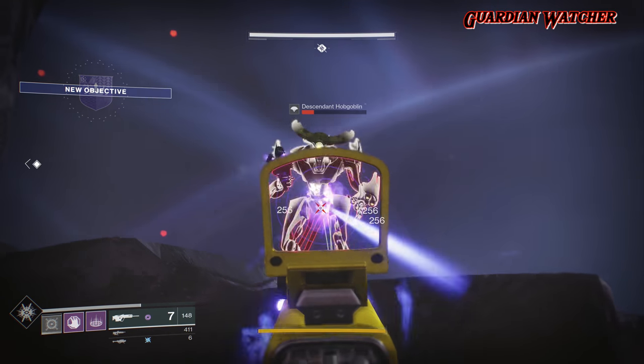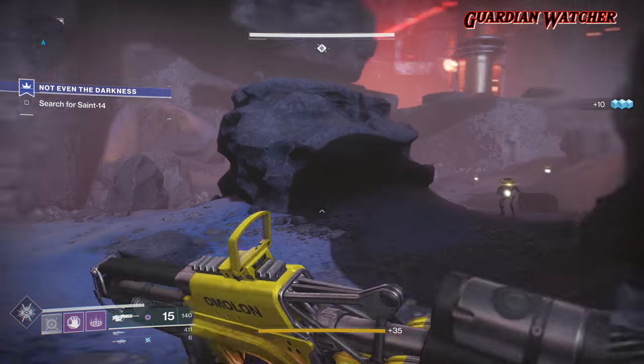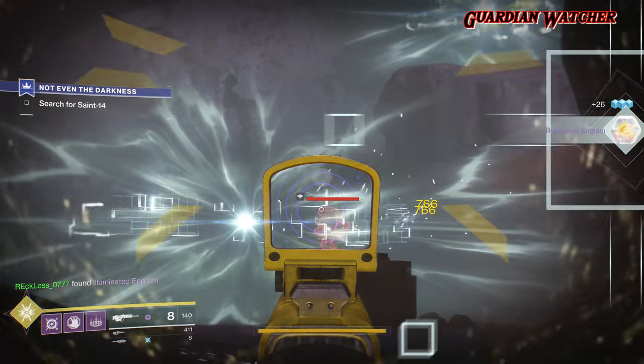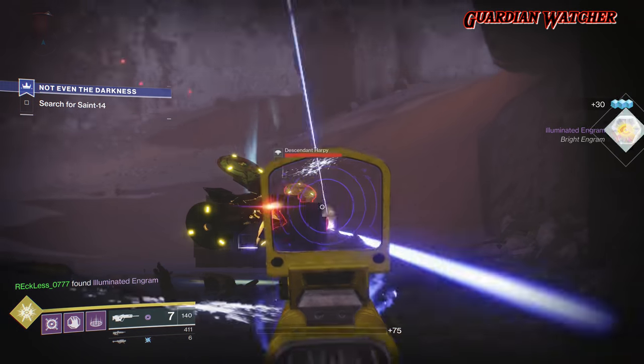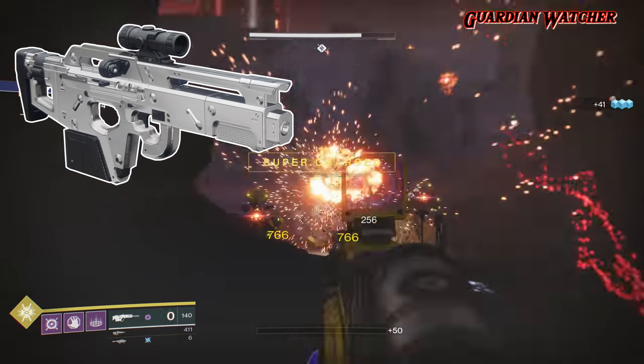Now this is one of three different types of weapons given to us from the story, and it is an energy weapon. When I saw it, I immediately went to my inventory to check out the RPM of the weapon just to confirm something, and I was right — this Scout Rifle is the same archetype as the Mitra Multitool.